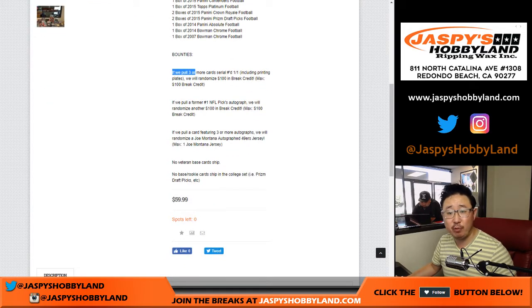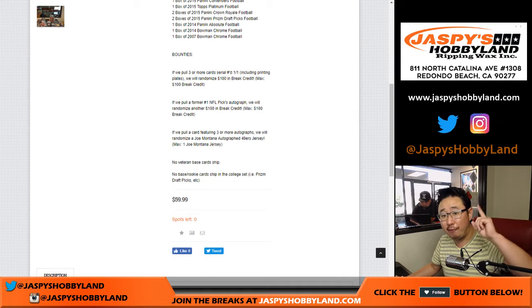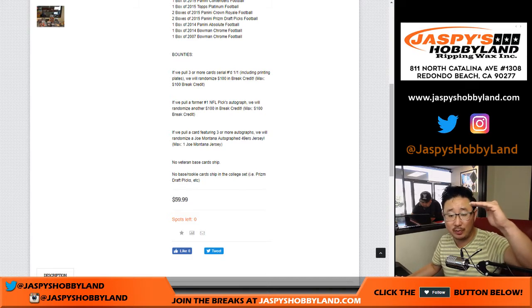So here are the bounties. If we pull three or more one-of-ones, including printing plates, we'll unlock $100 of break credit in this break. If we pull a former number one NFL pick, we'll randomize another $100 of break credit — spot one gets $100, spot two gets $200. And if we pull a card featuring three or more autographs on it, we'll randomize a Joe Montana autographed 49ers jersey.